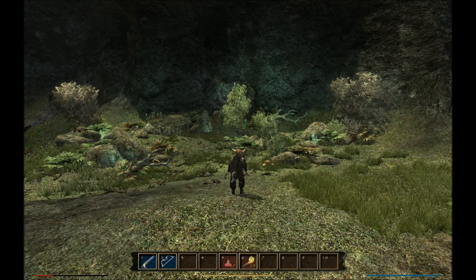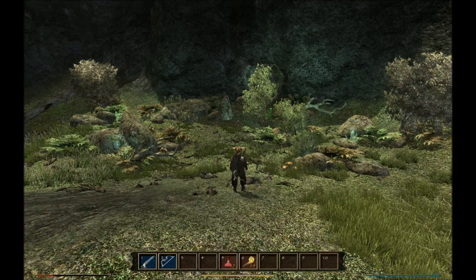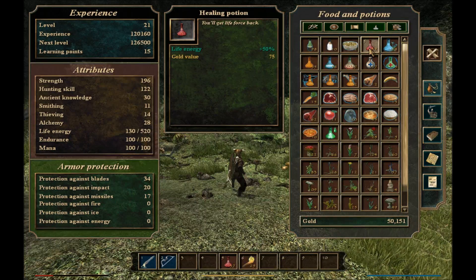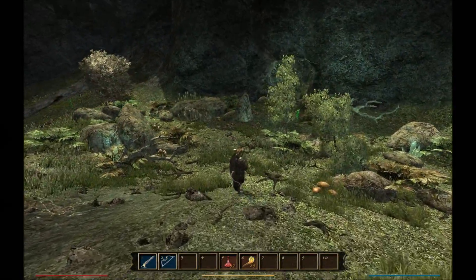Welcome back to Gothic 3. Last time we were just about to clear out some wolves in the cave here, and I keep pressing the wrong button. I meant to crouch down and hit inventory so I can heal up. We have 37 healing potions. Let's go with roast meat for now, because there is not a bed here.